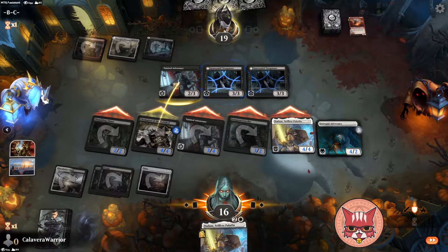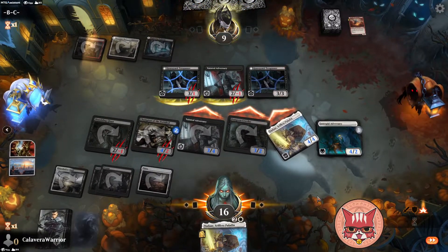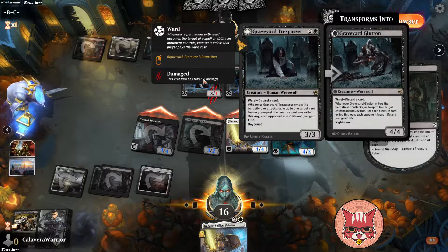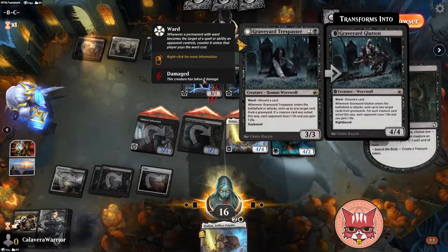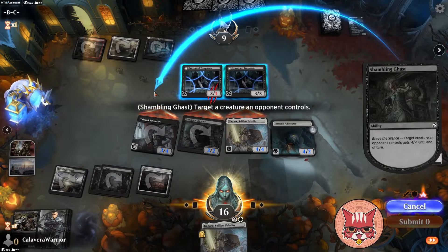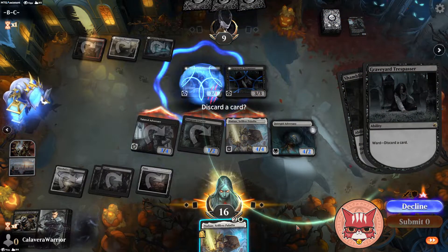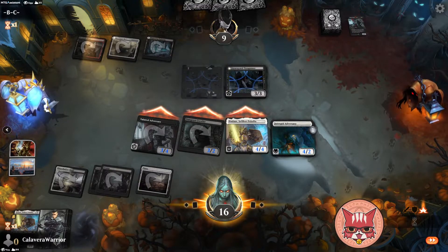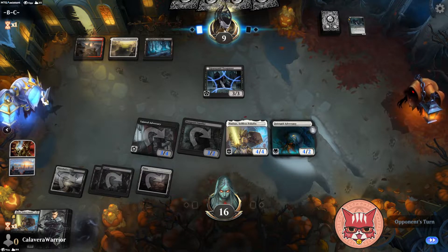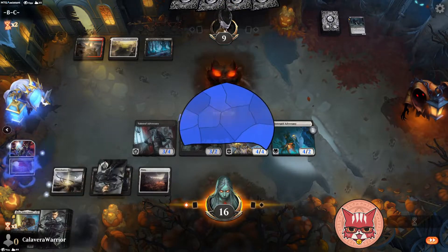They end up discarding a Reckless Storm Seeker — what is this deck? Champion of the Parish goes bye-bye. Let me read this — ward: whenever a permanent with ward becomes the target of a spell or ability. So we'd have to pay the ward cost — but is that worth it? I just got done saying I wanted to keep Nadar, but if we have the ability to kill it we should kill it now because our board is so wide that we want to make sure we clear up as many blockers as possible, even at the cost of a card in our hand.